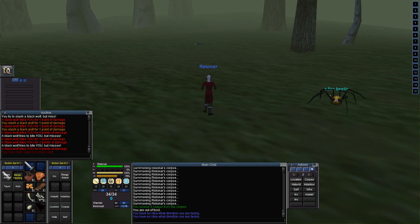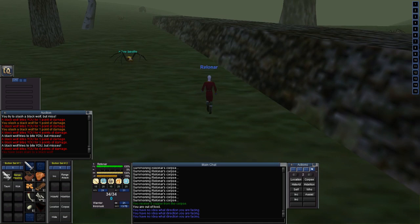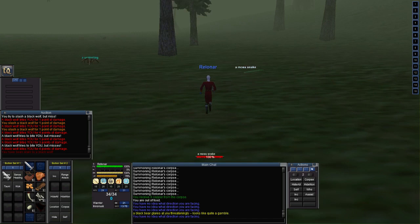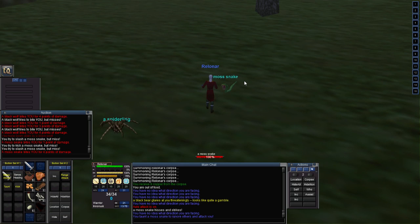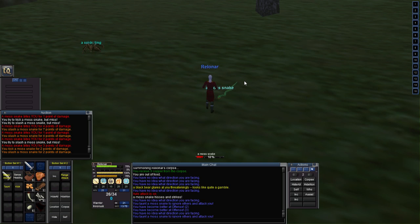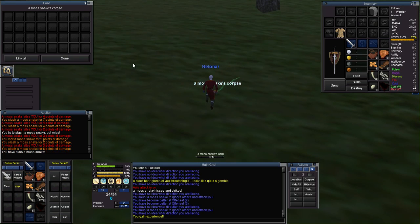I think that covers everything I wanted to cover. I'm going to do the grind, get to level 6, collect all the bone chips and spider silks, and all the other things I'm going to vendor, then get some backpacks. There's a bear — he's yellow, so we'll leave him alone for now. We'll meet up with Relanar and see what progress looks like. Until then, safe travels. Come on, snake, give me your fangs.